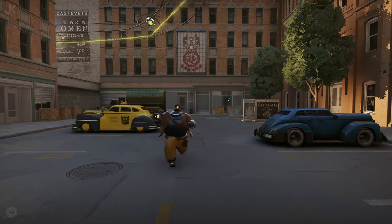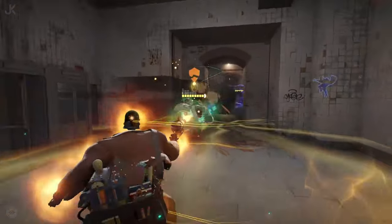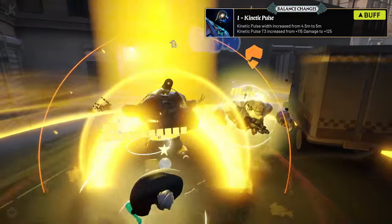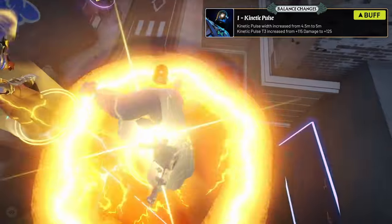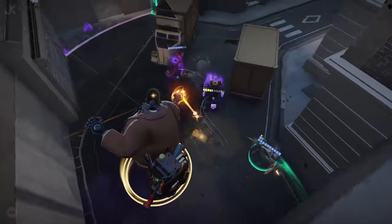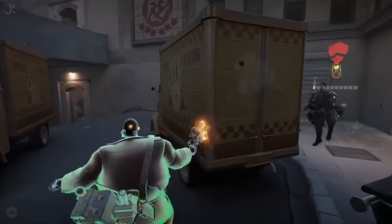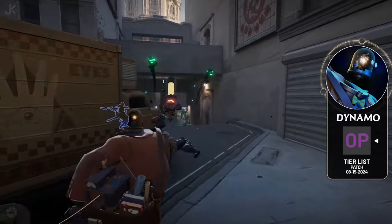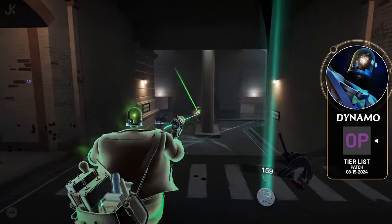Now we're moving on to Dynamo, who received two buffs to his first ability, Kinetic Pulse. Kinetic Pulse has had its width increased from 4.5 to 5 meters across, and the third upgrade has had its damage increased from an additional 115 damage to 125. With his ability to save allies, disrupt enemies, and take control of fights, Dynamo is the first hero being placed in our OP tier for the August 15th patch.